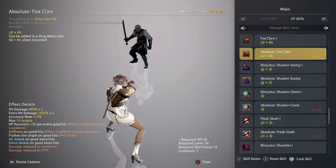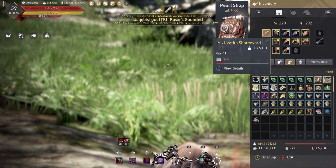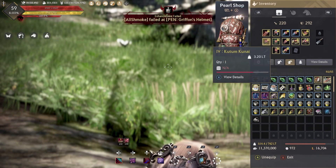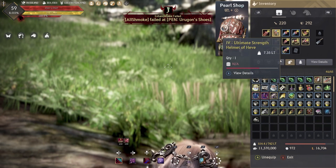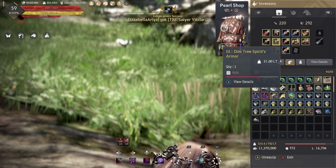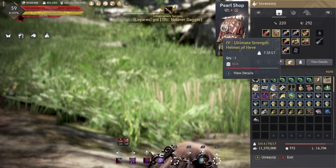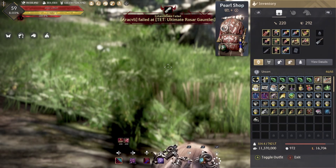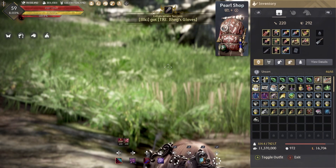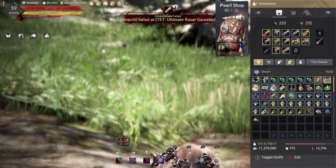I'm ready to get back into BDO — there's a lot to experiment with and a lot to do. If you want to see my current build: I have a TET Kzarka and a TET Kutum right now. I really wish I had a Nouver but that'll have to wait. I need to TET my Dim Tree Spirit armor and my Muskan shoes, then focus on accessories. That's my build right now. I hope you guys have a good day, and I'll see you in the next one when her awakening comes out — be safe, bye!